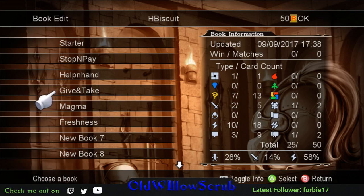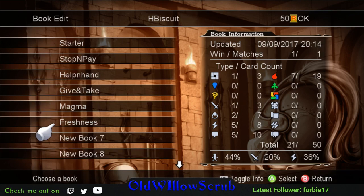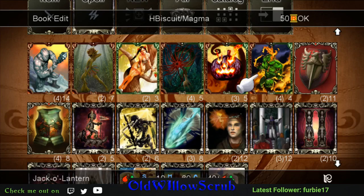The next stream is going to be Monday night - I'm going to try to keep this every other day doing Coltsept Book Toolkits, showing people how to play certain books like Magma and Freshness, which are two of the best fire books. Magma really packs a punch with the Magma Armors, Avatars, and Jack O'Lanterns - this book really dominates especially against Powder Eater books. If they have 20 creatures and you use Land Drain, they lose 400 magic and you actually steal that from the opponent.